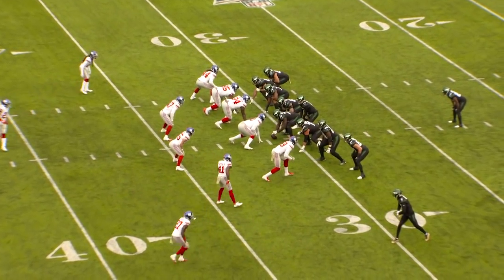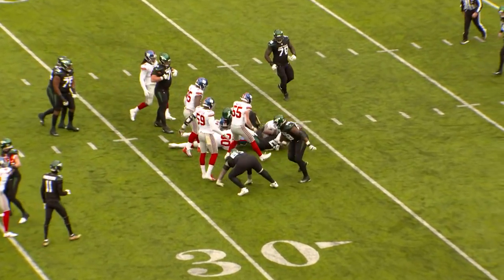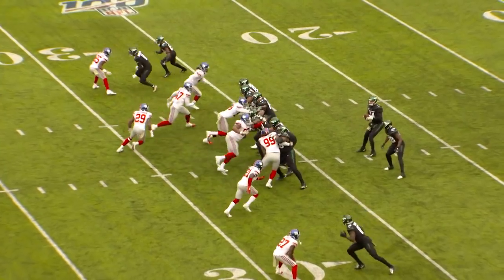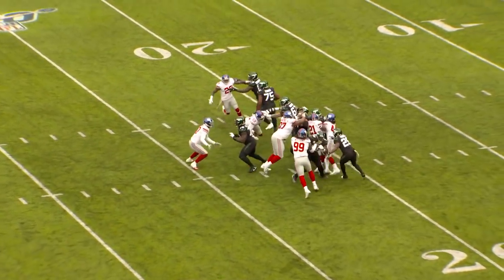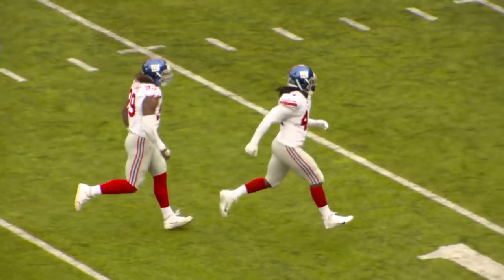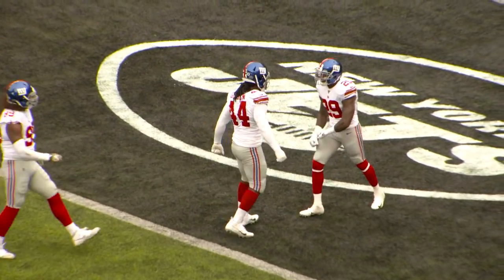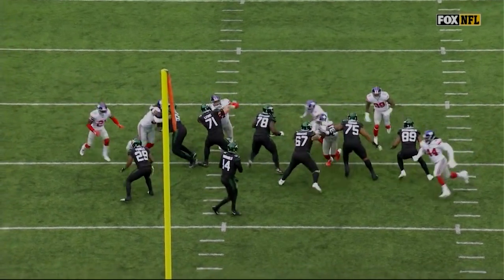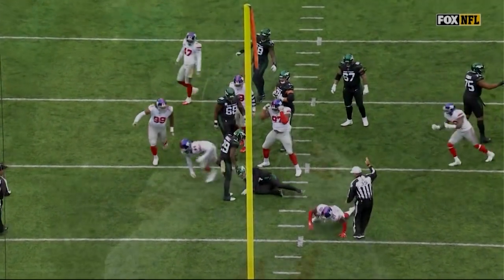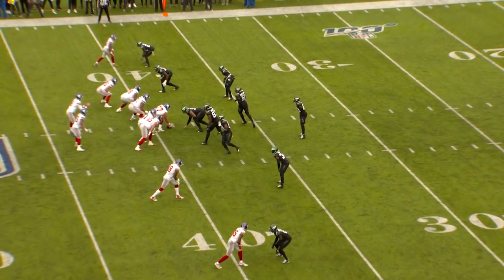Second and 10 from the 31 — the Jets run a handoff and the Giants swallow up Lyle Powell for a loss of 3. Then Darnold takes the snap under pressure and gets sacked back at the 20-yard line — Peppers and Golden came flying in there. Much-needed pressure — good job by Golden and Peppers on that blitz dial-up.